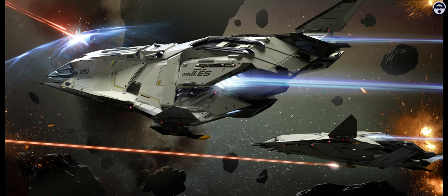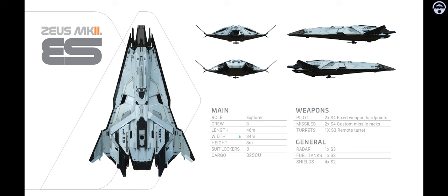Starting off with the ES, which is the exploration ship — not sure why they use the same naming scheme, but it doesn't really matter. Like all of them, the crew size is three. The length, width, and height are 46, 34, and 8. The cargo capacity for the ES comes in at 32, which is not amazing but respectable. The weapons loadout is somewhat limited: fixed size four for the pilot and a single size three remote turret. Because of their mounting location, you'll likely keep the pilot weapons fixed, as a gimbal setup gives very limited horizontal movement.